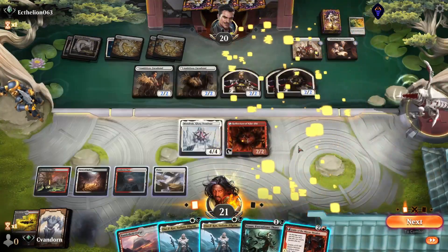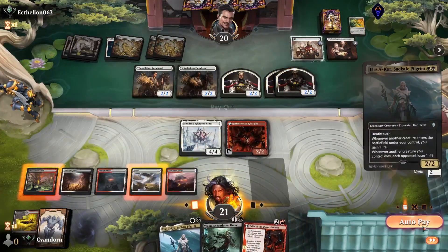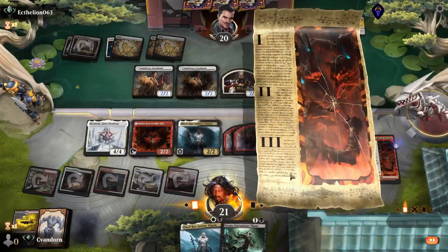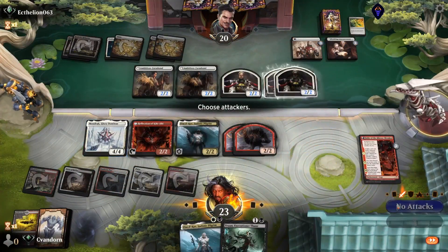Our first reflection flips. Let's play Elis Ilcor, Fable of the Mirror Breaker, and Fable of the Mirror Breaker. No attacks here.